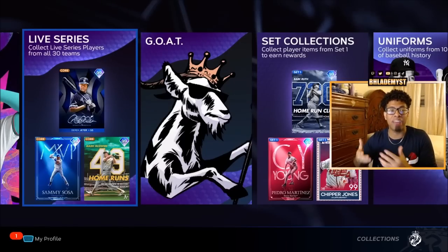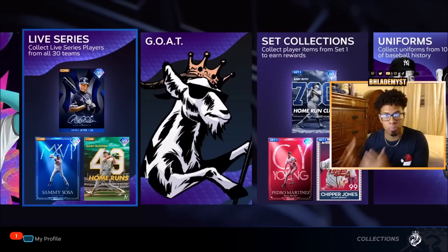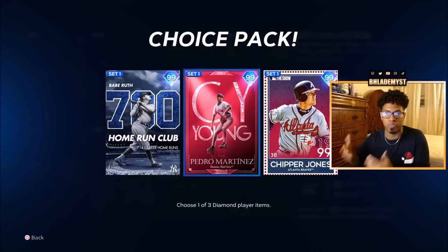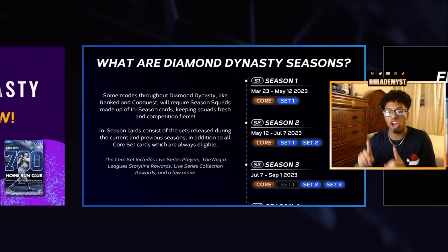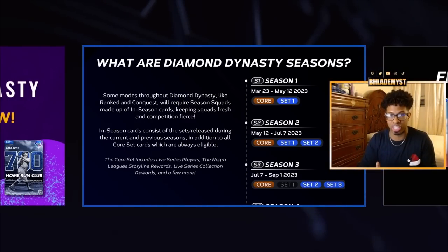You don't have to choose between the live series collections or set one collections — you can simultaneously do both. For set one collections, we're aiming for 140 total players so you can select one of the three 99 overalls available. These 99 overalls will no longer be usable inside ranked on July 7th when set three comes out, meaning those cards will expire unless you use the wildcard slot.